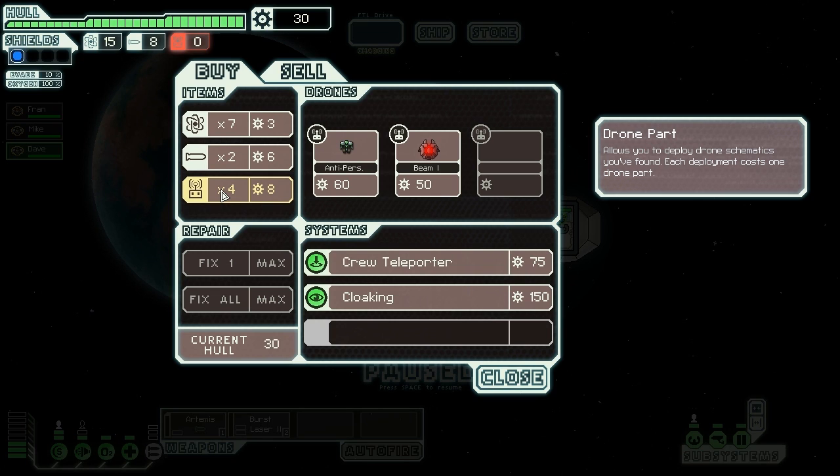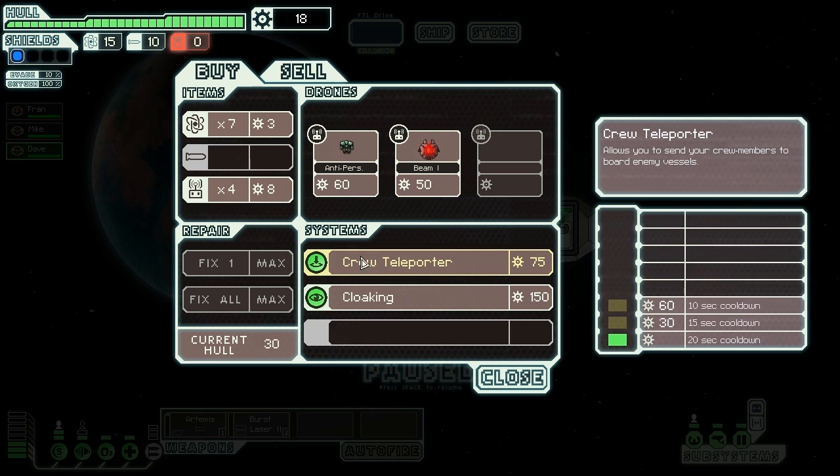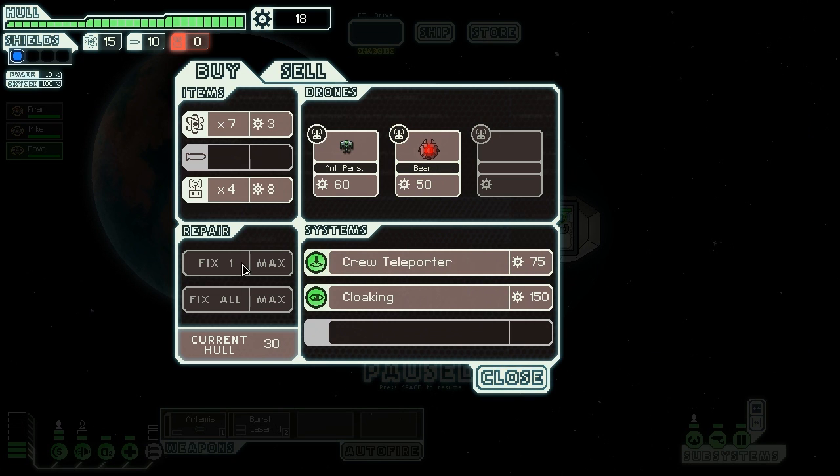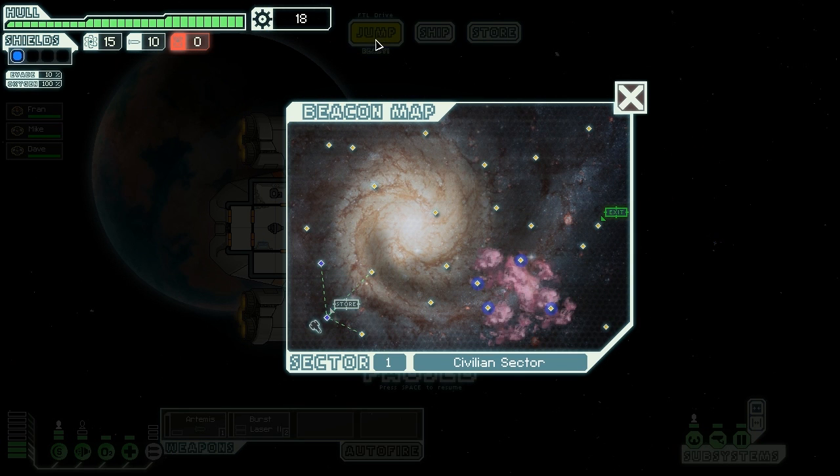We've only got 30 scrap so we can't afford much. I'm going to grab a couple of missiles — there we go, we're buying them. We've got 15 fuel jumps and now we've got 10 missiles. We can waste a bunch of fools with those rockets but can't afford much else. Farewell to the engineer — thank you for sorting out the Deadly Dingo with a couple of missiles; we'll give you an invite to the barbie later.